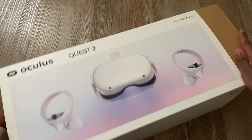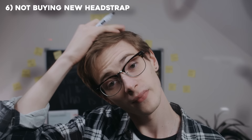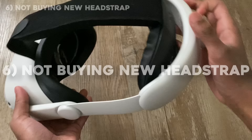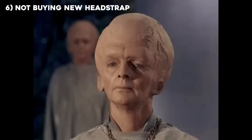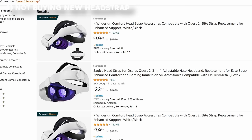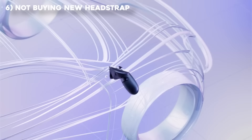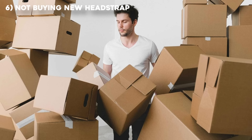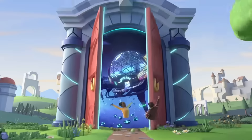Wait till the end of the video for the biggest mistake. Picking up my Quest 2 in early 2022 at Best Buy, I had no idea what I was getting into. A mistake that everyone makes is not buying a new headstrap. I hated the way the Quest 2 fit on my head, so I searched Amazon and found the Kiwi Elite strap. I was happy to pay $40 because it's the best investment I've made for my Quest 2. If $40 is too much, you can find a cheaper option on Amazon.